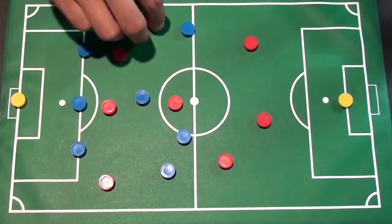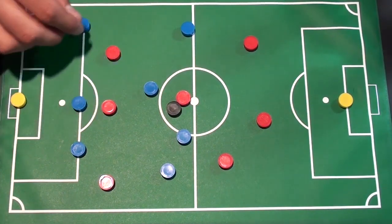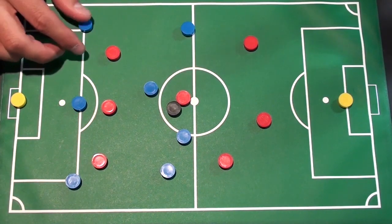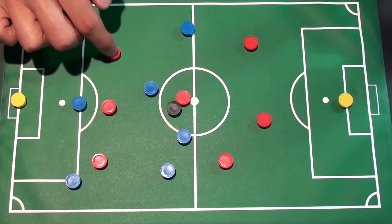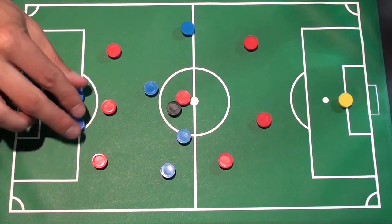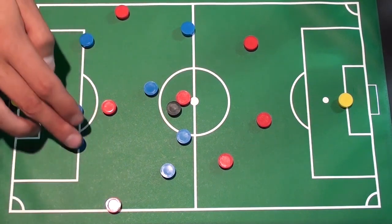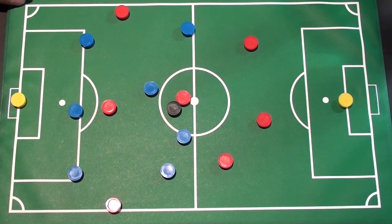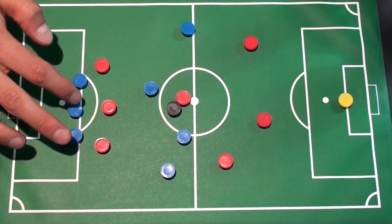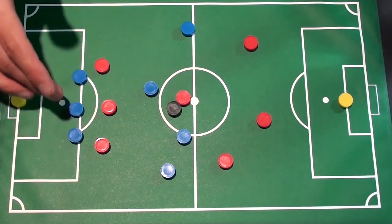When we're defending we want to think about the distance between one another. We want to be inside of the man that we're marking and nice and close to one another. I'm not saying be on top of each other — you still want a bit of space in relation to the guy you're marking. But if these guys are inside, we have to be inside of the guy we're marking, so we're going to be nice and narrow, something like that.